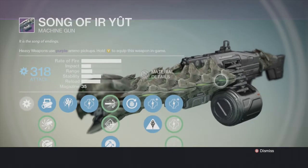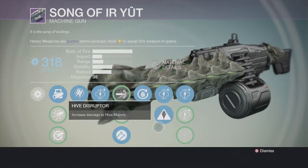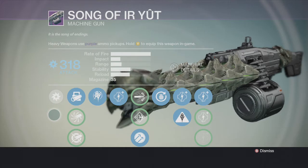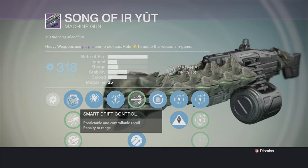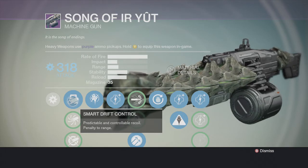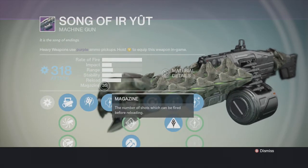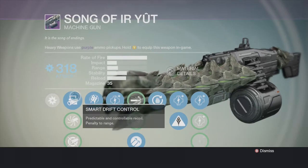It's fun to use, I think it looks badass — you've got all the bones going down the side, a skull at the front, and a little green seeping through. It's just a cool looking weapon. So let's talk through it and then I'll show you guys some footage of how it can mow down Hive majors. I start with Smart Drift Control — predictable and controllable recoil with a penalty to range. The magazine size says 35, which is a complete lie — it's 87. Not sure why it says 35, but it's 87.